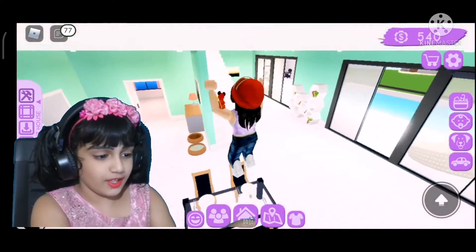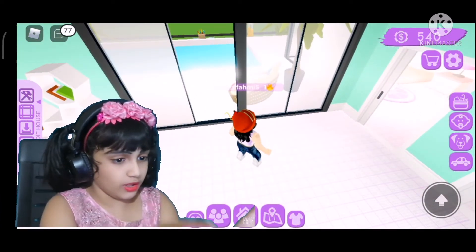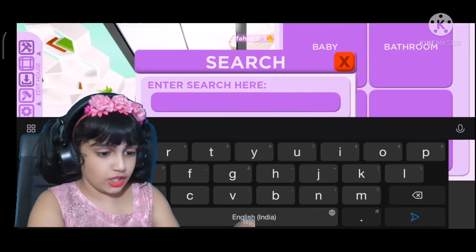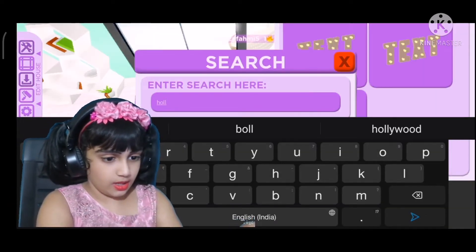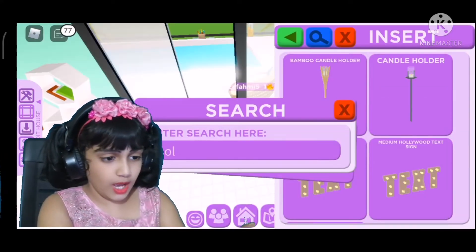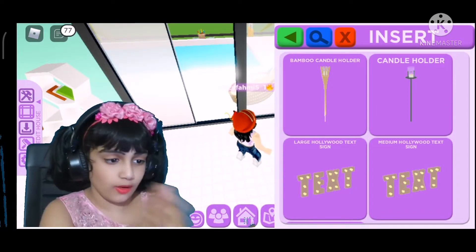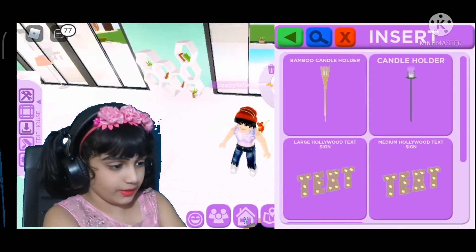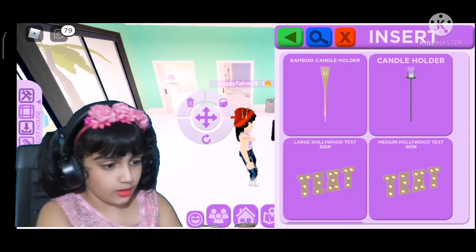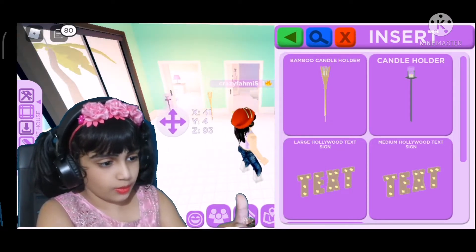Now I have a pet but we just need to go here in the shop. We just need to search it: H-O-L-L. Now you have this bamboo candle holder and candle holder. We're just going to buy this — you can see how much it is. Now I'm just going to put it right here.